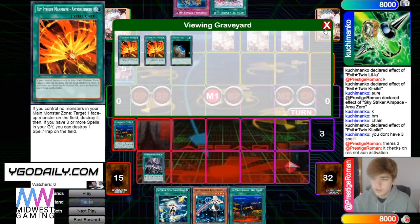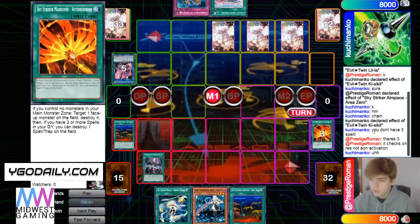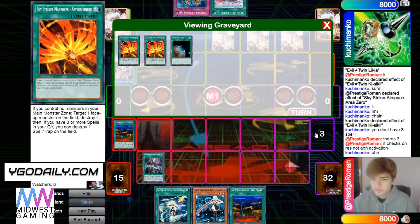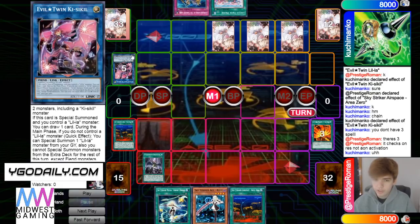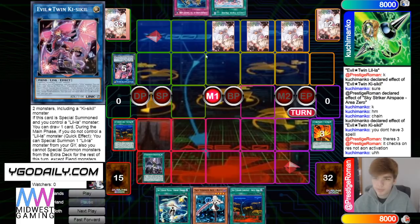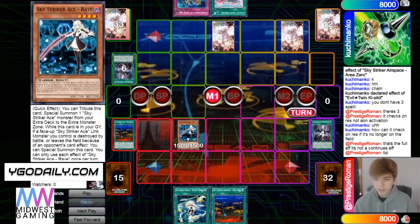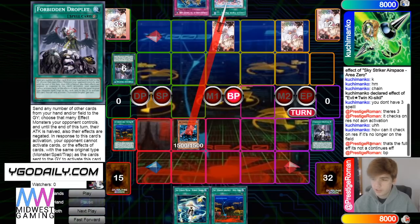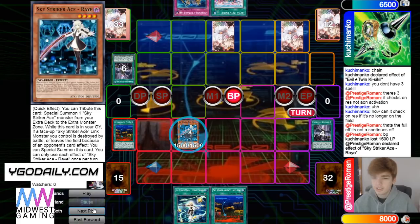He's saying you don't have three spells — but weird enough, he does have three spells. So this negates and then pops this, and then he gets to pop a back row. Then normal summon Ray — yeah, he was right. Normal summon Ray, attack for 1500, then uses the effect.